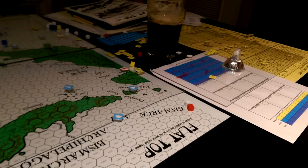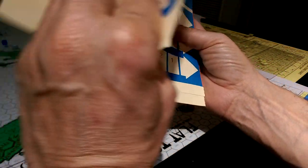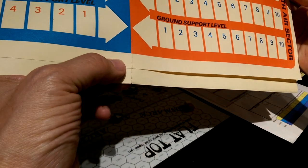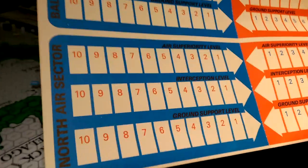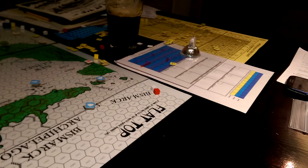Alright, so that's the booklets. You've also got these charts — you've got the air sector charts — and you can peel these apart and separate them. So you've got these air superiority levels, interception levels, and ground support levels — similar concepts but executed differently, as in the Third World War.